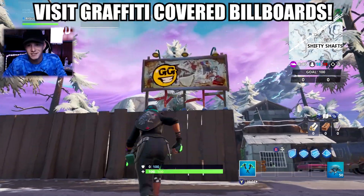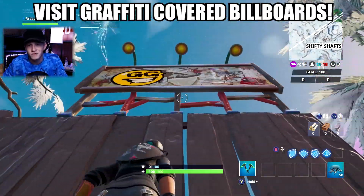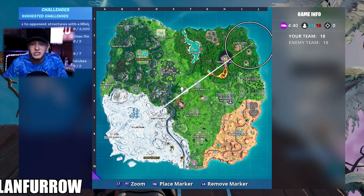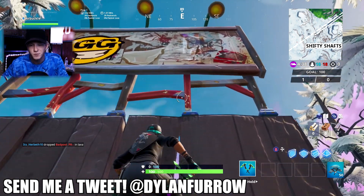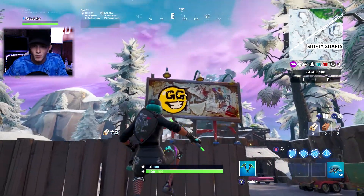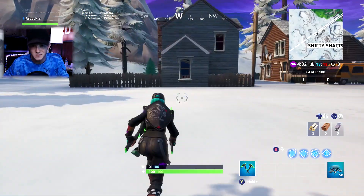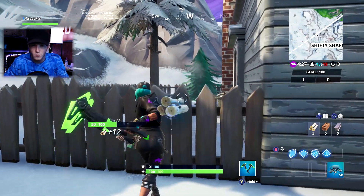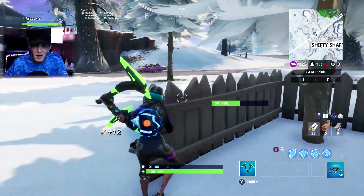What's going on ladies and gents, my name is Arbuckle, welcome back to another video. Today we are back on Fortnite Battle Royale and I wanted to share with you guys how to complete the Season 10 Spray and Pray challenge — visit graffiti covered billboards in a single match — as quickly and easily as possible. To complete this challenge, all you have to do is visit two different graffiti covered billboards in the same game.